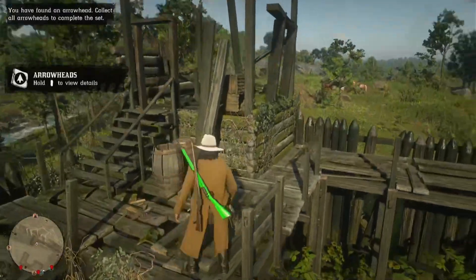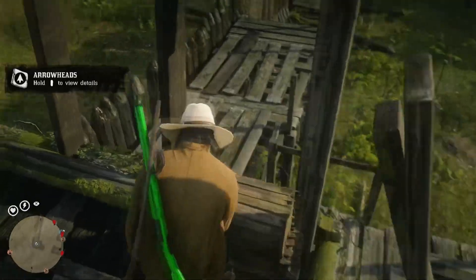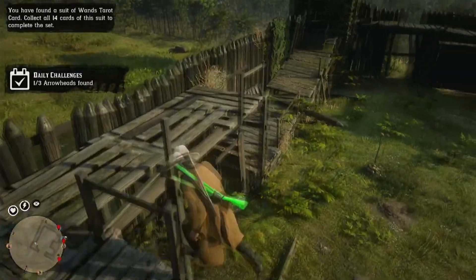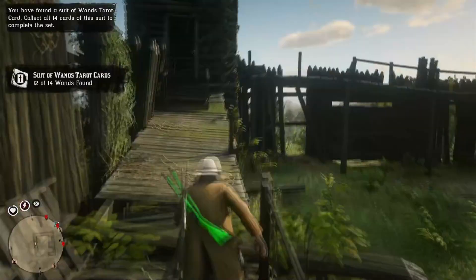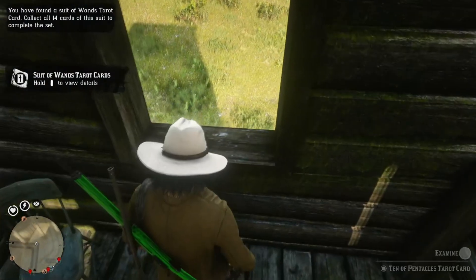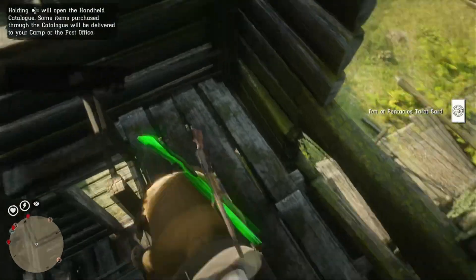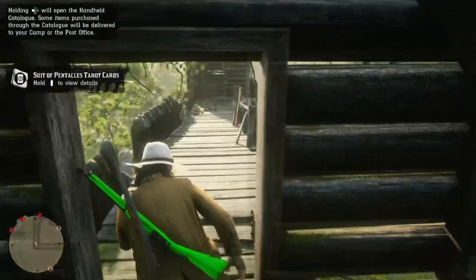Now we're going to go up this ladder right here and grab the card that's on these crates. Then we're going to head this direction, up this ladder, and there should be a card in this windowsill. If it's not here, like I said, find a new session - it should be there regardless of what day you're here.